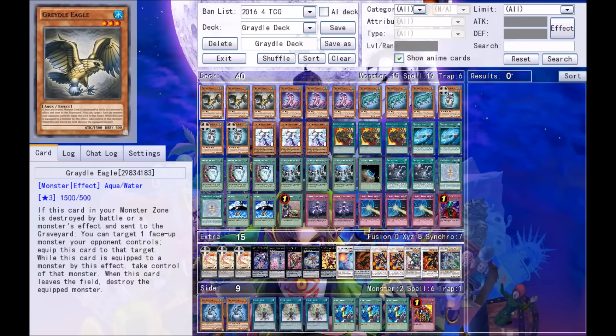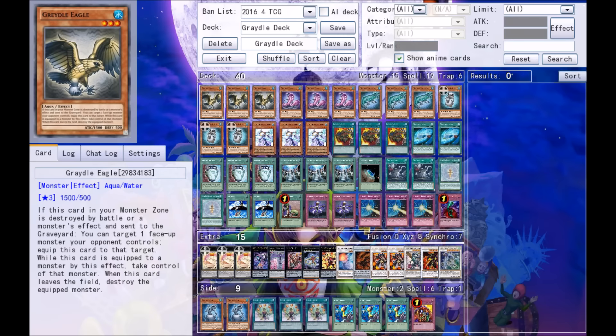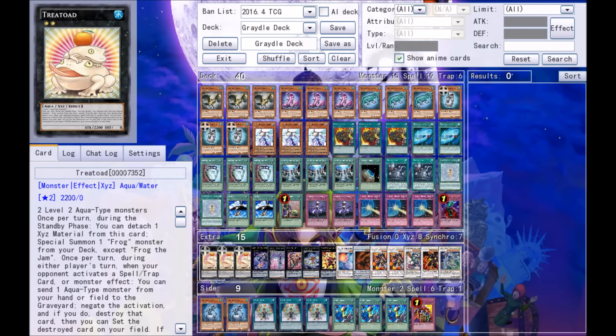Gradles have a bad reputation in Yu-Gi-Oh — we get that. They're all basically snatch steals, cards that steal your opponent's monsters. We're about to be scummy up in here. Why'd you click on this video if you didn't want to play it? Was it the clickbait thumbnail of Tree Toad? Because he's basically another Gradle that steals your opponent's stuff — even spell and trap cards. Gradles only steal monsters, but Tree Toad takes it a step higher and steals anything.